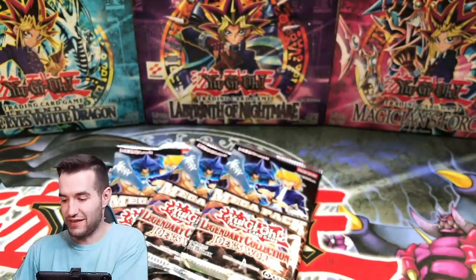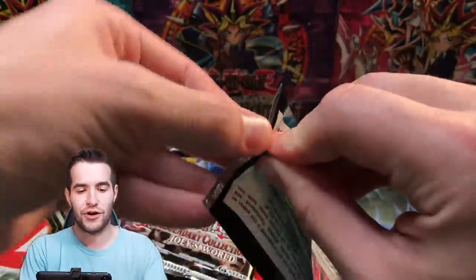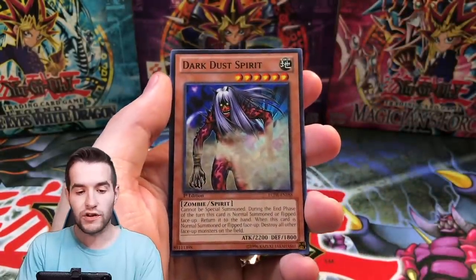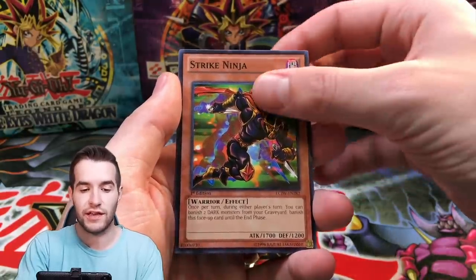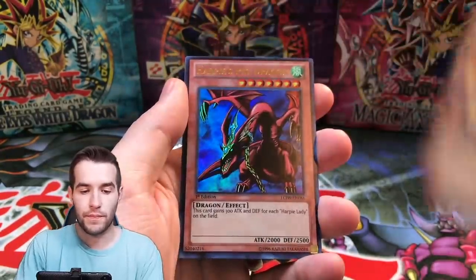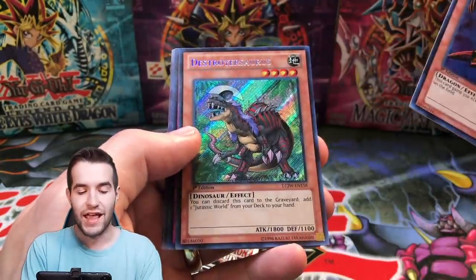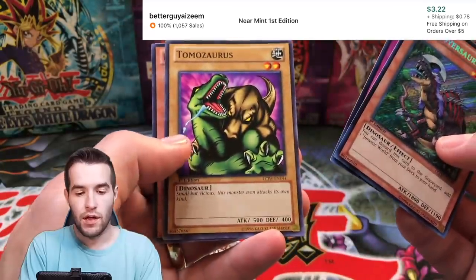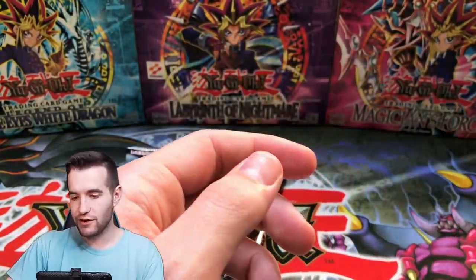Second pack — we've got the Dark Dust Spirit, a little hard to play. Strike Ninja, originally from Invasion of Chaos. Zombie Master from Tactical Evolution. Lava Golem. Pharaonic Guardian Secret Rare. Harpy's Pet Dragon — that's awesome, ultra rare. And a Destroyosaurus Secret Rare. Hysteric Party — that's a cool vanilla. They threw those vanillas in here which was pretty interesting. And the Harpy's Pet Baby Dragon. A lot of cool cards.